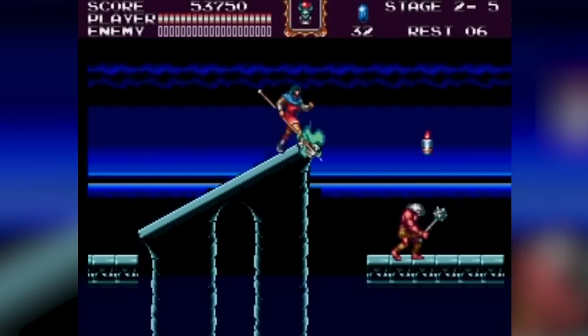Flashback: The Quest for Identity, 1992. Flashback is a 1992 science fiction cinematic platform game developed by Delphine Software. Set in the year 2142, it follows the story of intelligence agent Conrad B. Hart, who discovers the existence of shape-shifting aliens known as morphs infiltrating human society. After recording a message for himself, Conrad is captured by the morphs, who erase his memory. He manages to escape but crash-lands in a jungle, beginning his quest to recover his memory and thwart the alien threat. The game's narrative unfolds as Conrad navigates through various challenges, eventually leading to a confrontation with the morphs on their home planet.